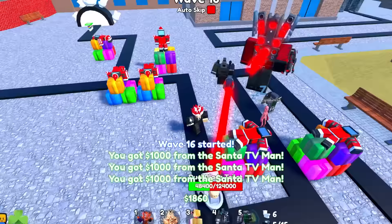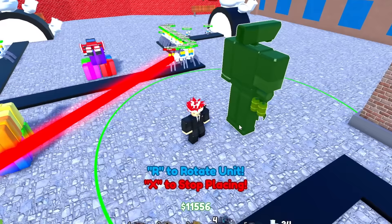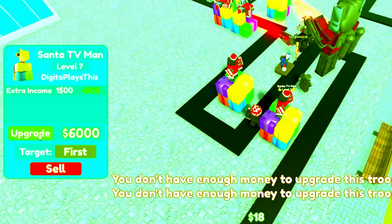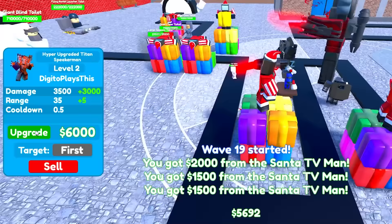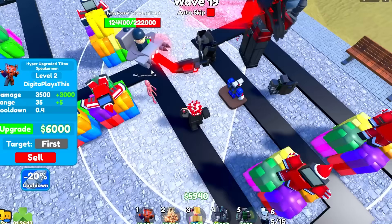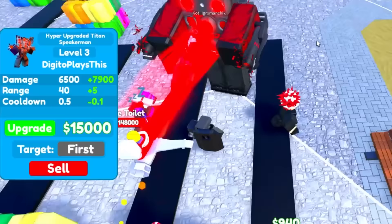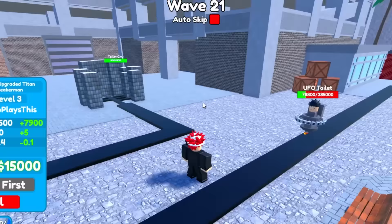We're just going to continue upgrading our Santa TV men so we can get more and more money and take out everything. We're taking out these units really quickly — I'm surprised. Wait, the toxic upgrade Tine came around — look what happened to him, bro, he has not eaten anything in days. Let's upgrade our Santa TV men. We have two at level seven and one at level eight, and we're not even at wave 20. Let's upgrade this hyper upgrade Tine Speaker Man because we really need that extra damage. Bro has an announcer cameraman — so now he has 20% minus cooldown. He's super overpowered — he does 6,500 times two which is 13,000 damage per second. Insane.